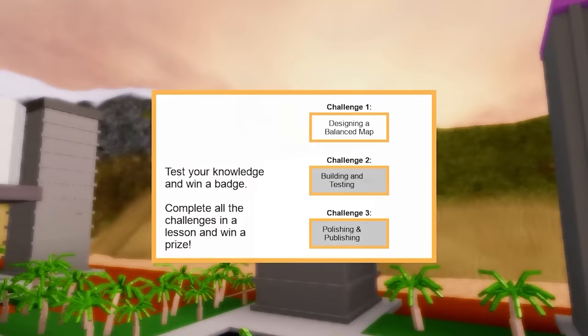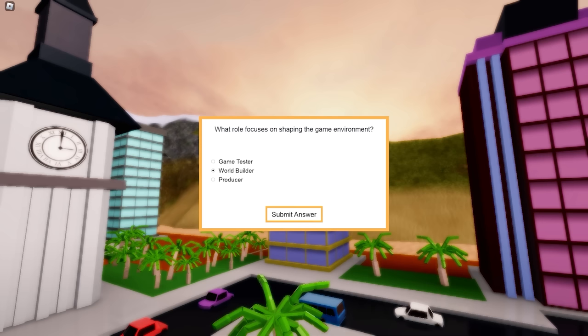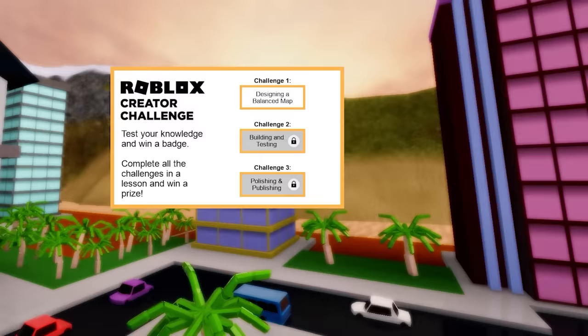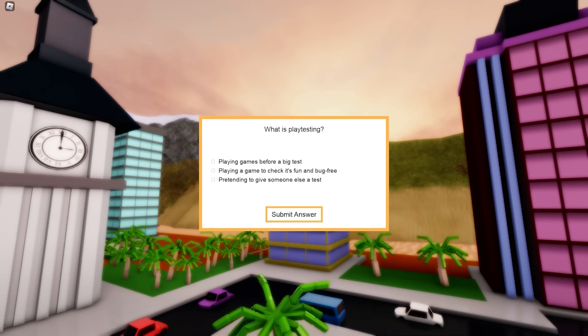If you're using Roblox Studio or creating your own Roblox game, these questions will be familiar to you. But if you don't know the answers, just keep trying — it will give you another question until you get three correct answers. Our first challenge is done. The item badges will appear when you finish each challenge. Let's proceed to the next quiz challenge.